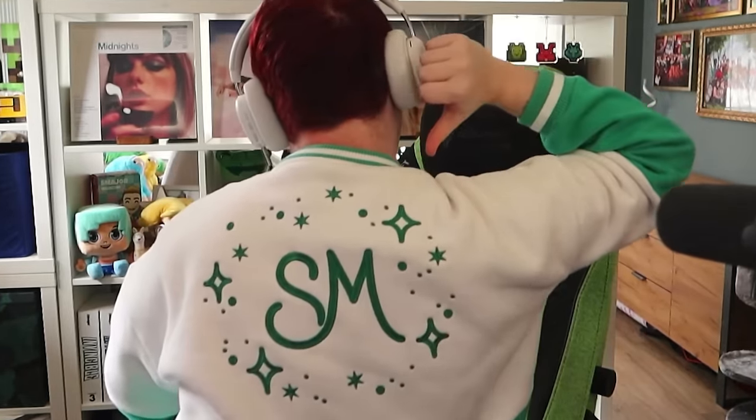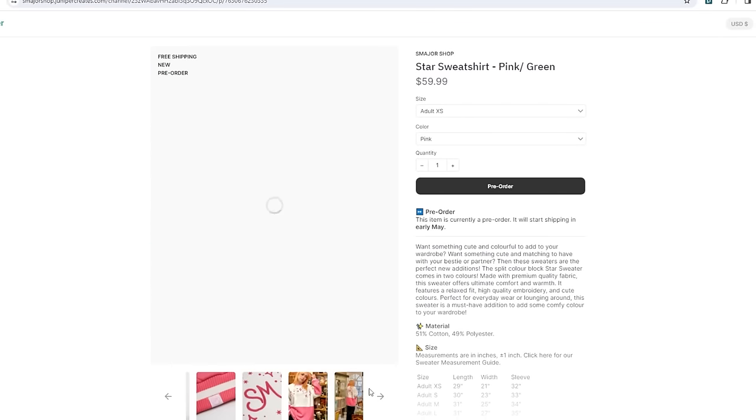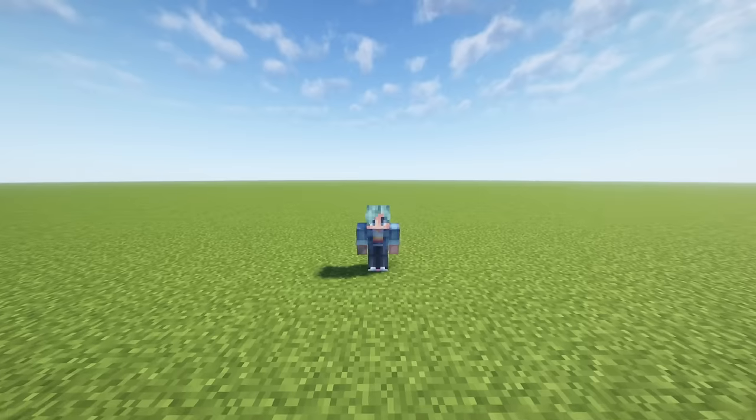Before we dive into the video, I just want to let you all know that I have brand new merch. It looks so cute, it has a fun logo on the back and it's all embroidered, not screen printed. It comes in this color and an adorable pink one as well. It'll only be available for a limited time, so get your hands on it soon. You can use the code smajor10 at checkout to get 10% off your second sweater purchase at smajorshop.junipercreates.com or by clicking the link in the description. There's free shipping, so check it out today.